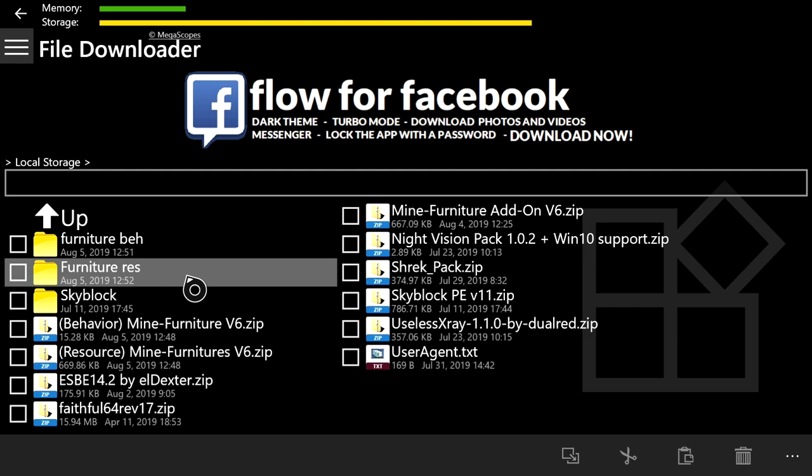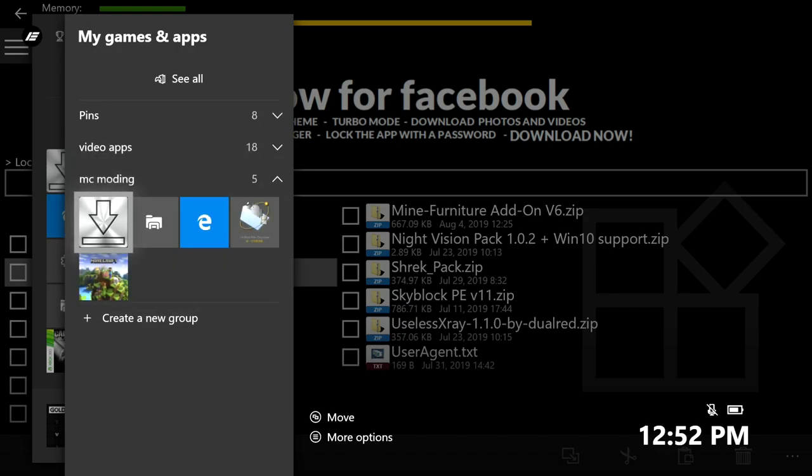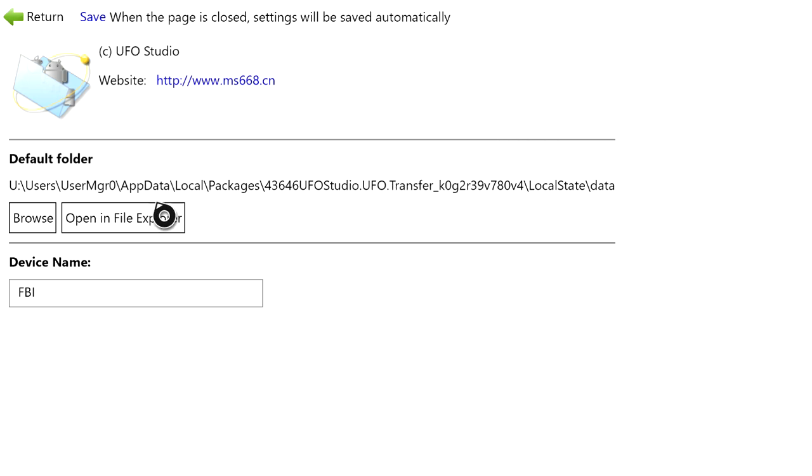Once done, press B to go back and you'll see the furniture beh and res folders. We're done with File Downloader — now open UFO dot Transfer. If you don't see the gear icon at the top right, that means you skipped step one — go back and complete it. If you do see it, press A on the gear.